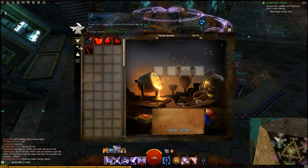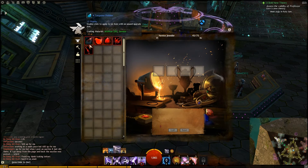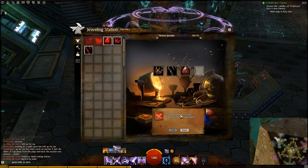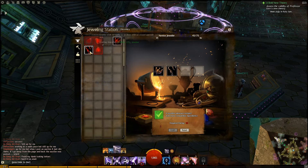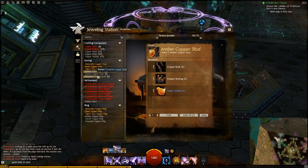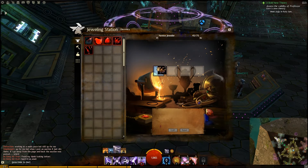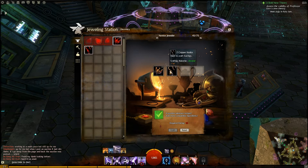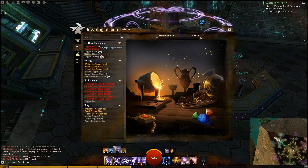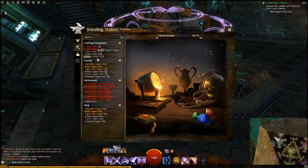So we used amber for the first earring. It's pretty simple to discover the rest of the earring recipes. Drop a garnet into the Discovery tab and click Craft — it'll show up in your inventory for the first time and also save as a garnet stud recipe. Then do the same with the copper setting, hook, and turquoise to craft the third earring. You've now learned three new earring recipes: amber, garnet, and turquoise.